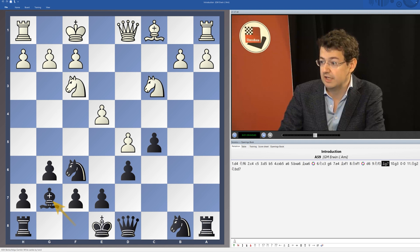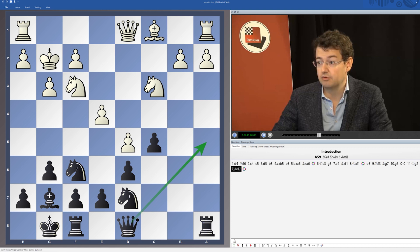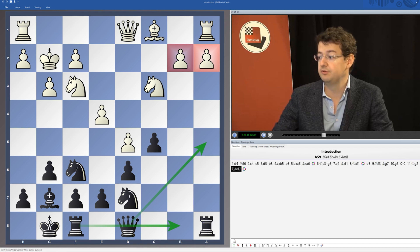So that means after d6, knight c3, bishop g7, white will have to waste some time going g3, king g2. This is the main position of the Benko Gambit, which we'll be discussing in depth on this DVD. The queen is very likely to go to a5, the rook will very likely go to b8, and it's those open a and b files where black has sacrificed a pawn, which will be used to target white's queen side on a2 and b2.